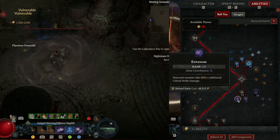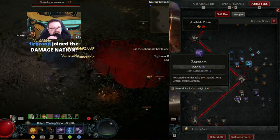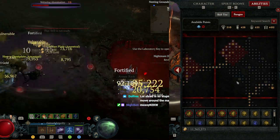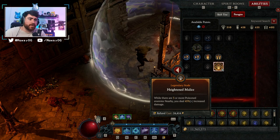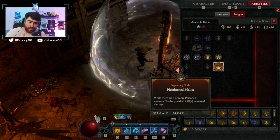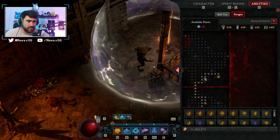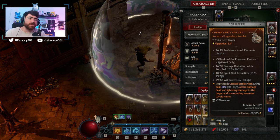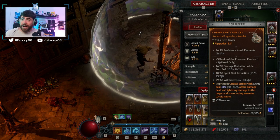For example, Invenom — poisoned enemies take 60% additional critical damage — this would only dip once because the aspect can't critically strike, so it gives more damage with the aspect but doesn't apply twice, making it less important. Versus, for example, Heightened Malice: while there are three or more poisoned enemies nearby, you deal 45% increased damage. My shred damage will get this multiplier, and then I'll get this damage multiplier again because it's an all-damage-dealt multiplier for the aspect. Shifting my build slightly to grab a lot of global damage modifiers — since this is a constant 100% uptime — has led me to hitting for four times the damage with my lightning shred build.